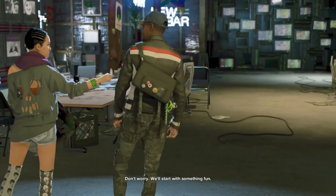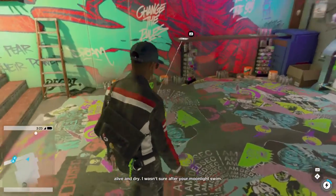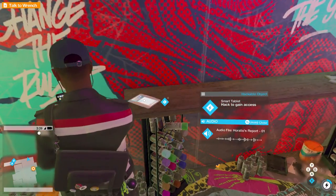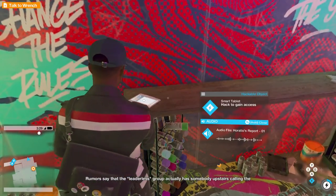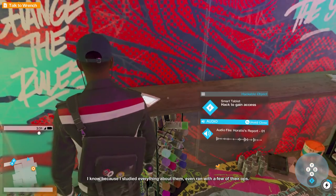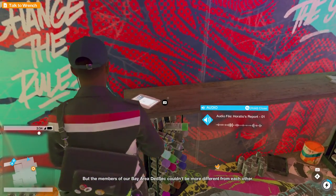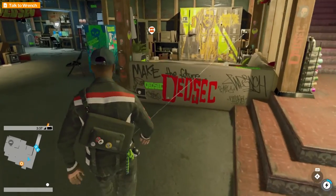Marcus! Check you out - alive and dry. I wasn't sure after your moonlight swim. Come here, you've got to check this out. I'm going to have a little look around. It's a hack to gain access. The original Chicago DedSec has coordinated operations, everybody mostly working towards the same goal. Rumors say the leaderless group actually has somebody upstairs calling the shots - the Council of Daves. I studied everything about them, even ran a few of their ops. I wanted to emulate them and apply what worked to us. I don't know if they're collectibles or whatever - we'll have to wait and find out.